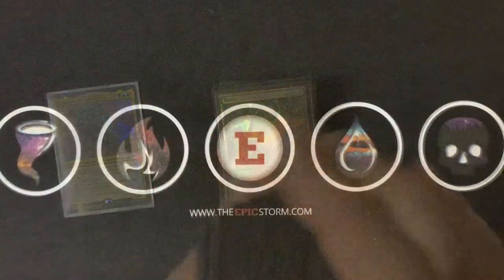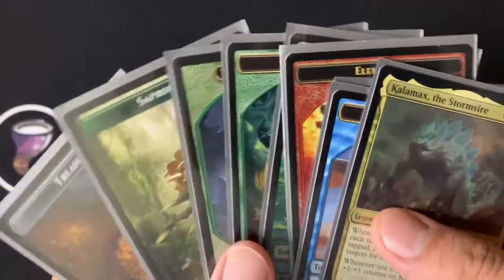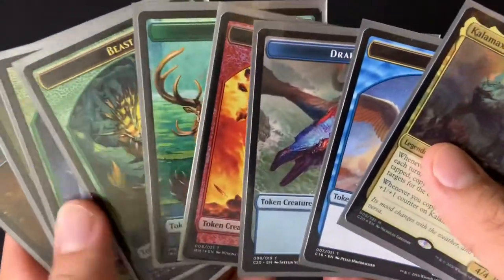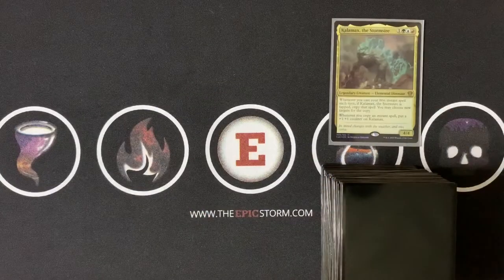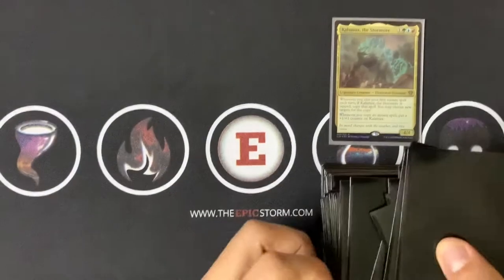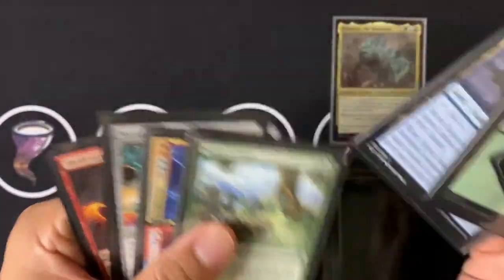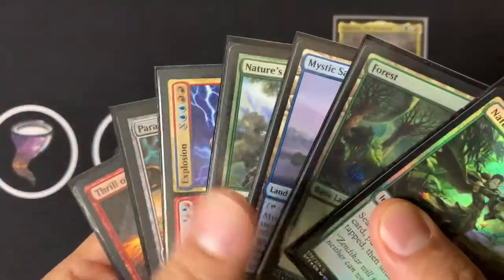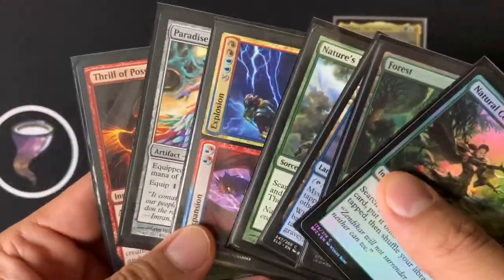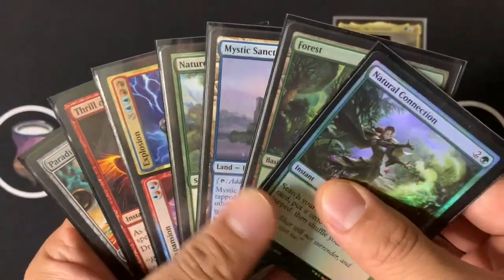Let's put the deck together, shuffle it up, and do a sample goldfish. Also, don't forget your tokens — I hate when people don't have tokens. This is the Frog Lizard token from Rapid Hybridization, plus Saplings and Treasures. Drawing seven cards: okay, that's not ideal — Mystic Sanctuary is a land, a Forest, a ramp spell, a second ramp spell, a copy spell, a tapper, and card draw. Not super powerful cards, but I think it works well with Kalamax.